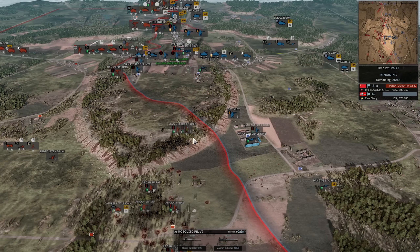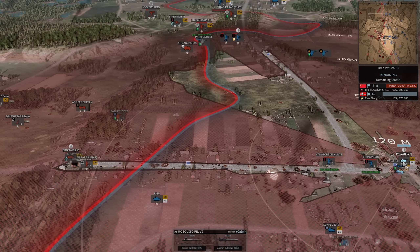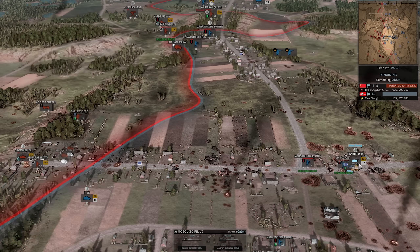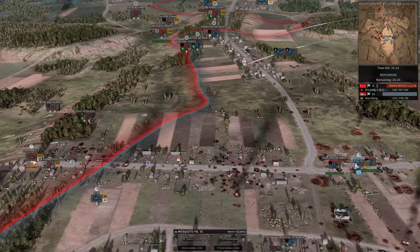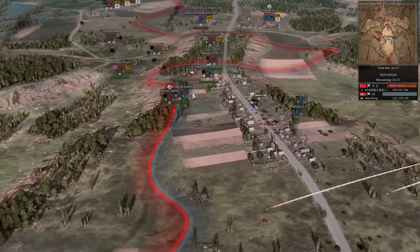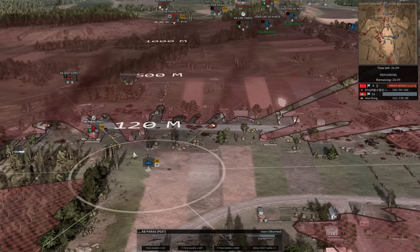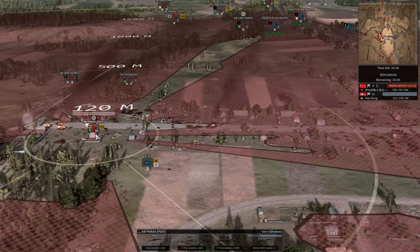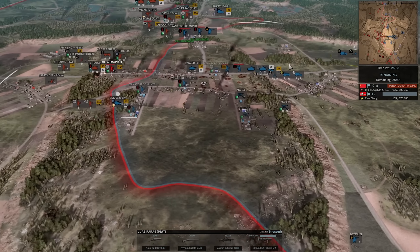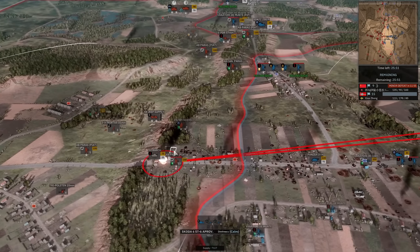Cromwells are pouring in now — we should see Challengers at some point too for this northern open area. The Mosquito completely decimates that Pak 38 in one run. Xena is on 16-8 now with the center hill in his grasp, but two Cromwells will overwhelm that Panzer 4. The Detenuity is just not that great — 4th Munta is a division I want to love so bad but it constantly disappoints. The Panzer 4 is actually winning against the Cromwells, bouncing a lot of shells — both Cromwells going down. The PIAT misses, but lands the second shot successfully to give the flag back.